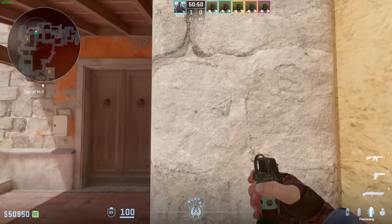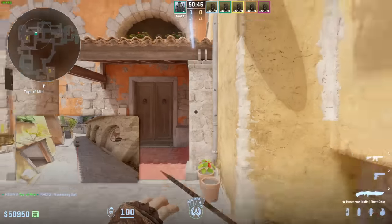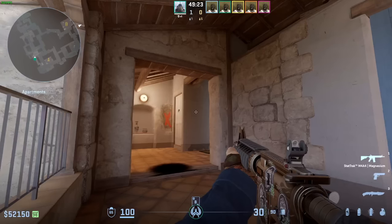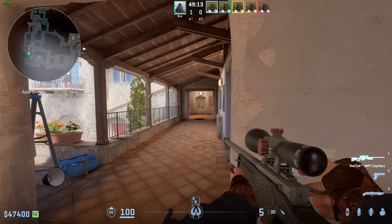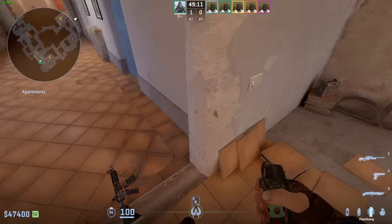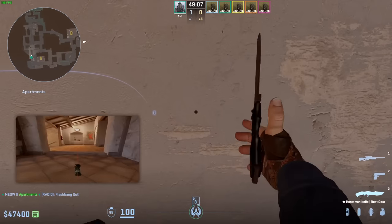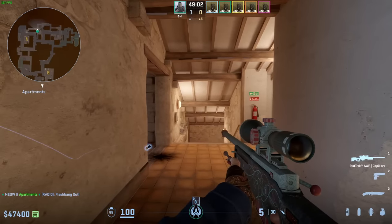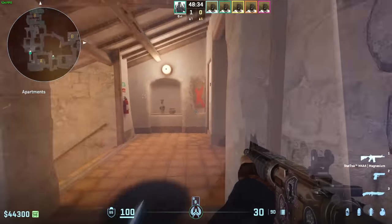If you want to clear mid and see if someone is there, just aim at head height and left click jump throw. This flash is going to pop over here, blinding everyone looking up mid. If you are playing a double balcony setup with your teammate posted there, your teammate can throw a flashbang from here — just double click throw — and it's going to completely blind anybody posted at that angle. So just take a peek like this and it should be all good.